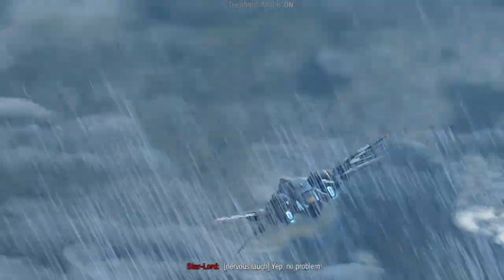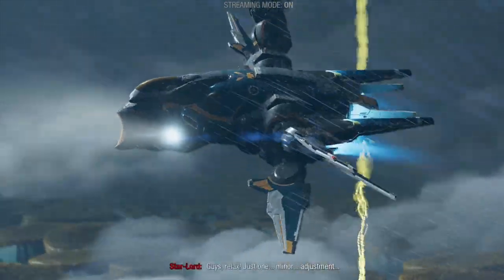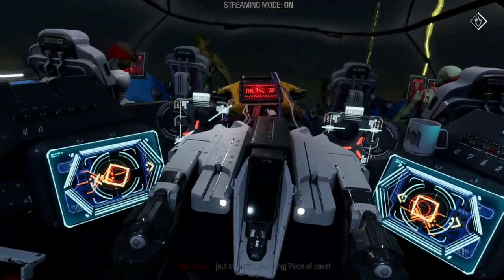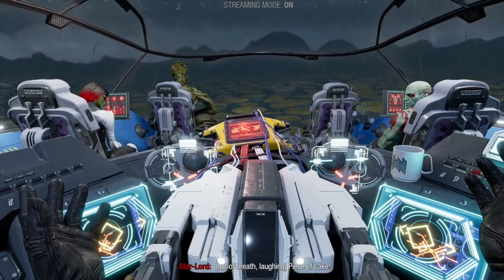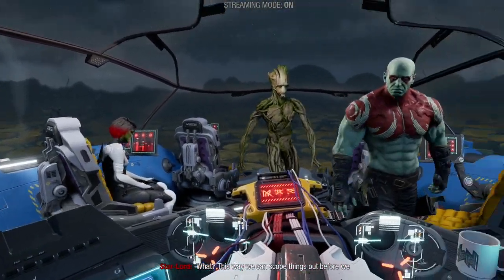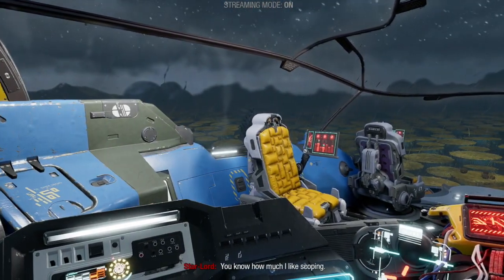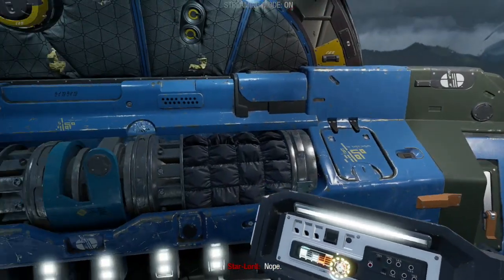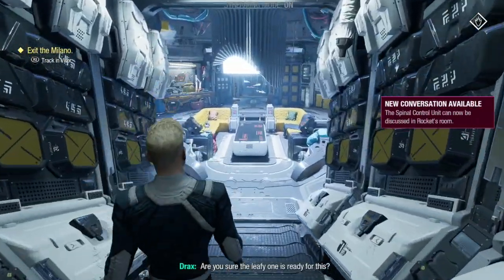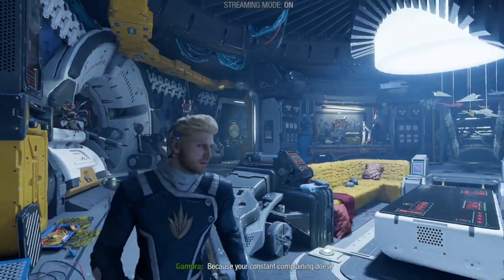It actually is worse than it looks! The Milano crash-lands way off target — about 100 clicks from the base. Peter is frustrated. Before heading out, the crew tracks the visor and exits the Milano.